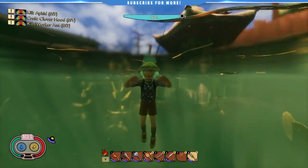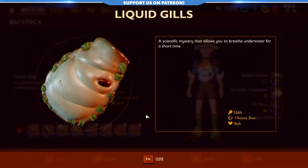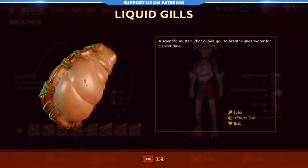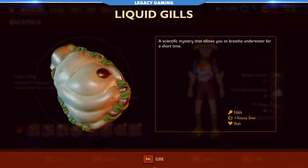We still aren't done yet. Back at the smoothie station, we can now make liquid gill smoothies for 1 eelgrass, 1 raw tadpole meat, and 1 raw waterflea meat. This smoothie, when combined with the bubble helmet, adds another 42 oxygen — bringing you up to 222 total oxygen. If you drown underwater at this point, it's honestly your fault and you should feel bad.